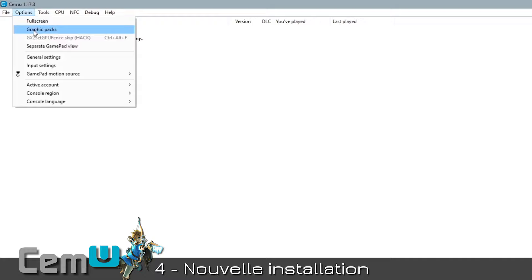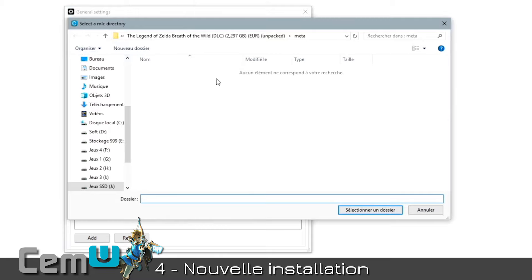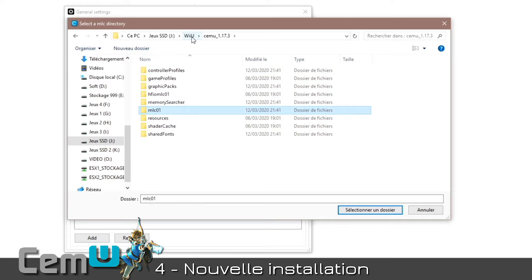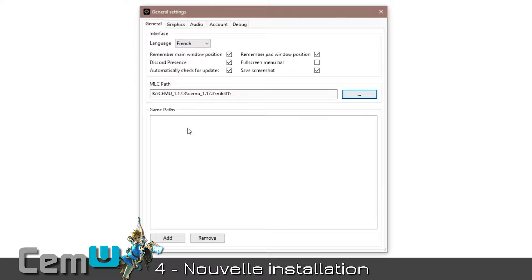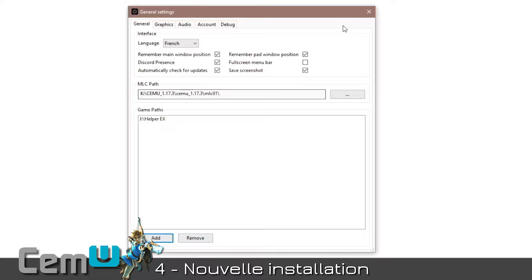Once done, go to Options > General Settings. Change the language of Cemu as you prefer. Click on 'Automatically Check for Updates' so you won't have to do it next time. The MLC folder path is like the brain of your console — point it to the one inside the Cemu folder, which is empty (no saves, no installed updates). However, you can also point to your old MLC folder if you have one with saves and updates. Then set the Game Path — this is the folder containing your games, the one you specified in Wii U USB Helper. Choose the root folder of your games.